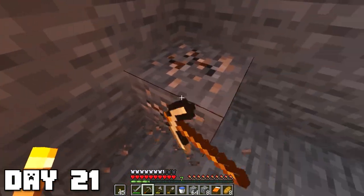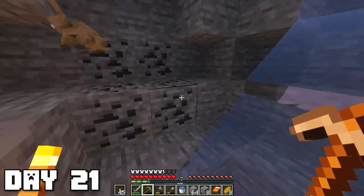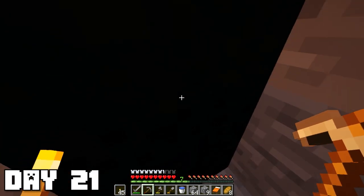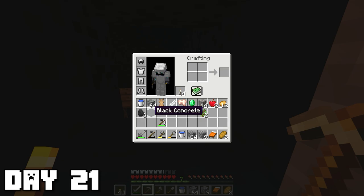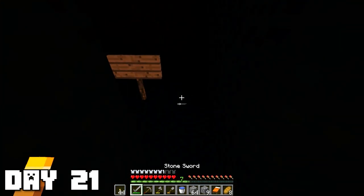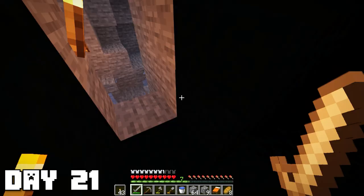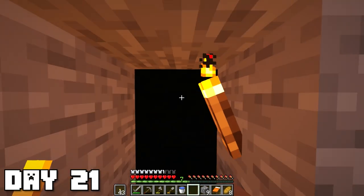Time for some more mining — I'm just going to check out the ravine and get all the iron and coal I can see. Then I noticed a black thing on the side of the wall. I broke it and found black concrete — and it looks like there's a sign in there as well. It's a mysterious dark room. I'm just going to leave it there because it doesn't look too significant, but it's a bit creepy.